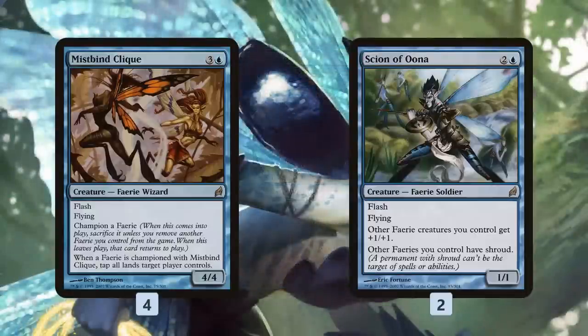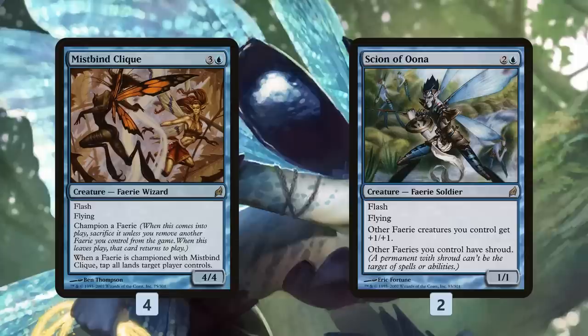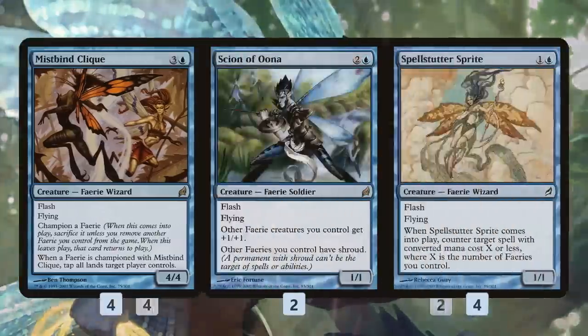Payoff number two for Faeries is Scion of Oona, which is kind of a weak lord in the sense that it's only a 1/1 for 3. The upside is it gives our other Faeries +1/+1, it has Flash so we can sneak it in, and it gives all of our other Faeries Shroud. So we can sneak it in kind of in response to a removal spell — almost like Rattlechains, but protecting all of our other Faeries at instant speed.